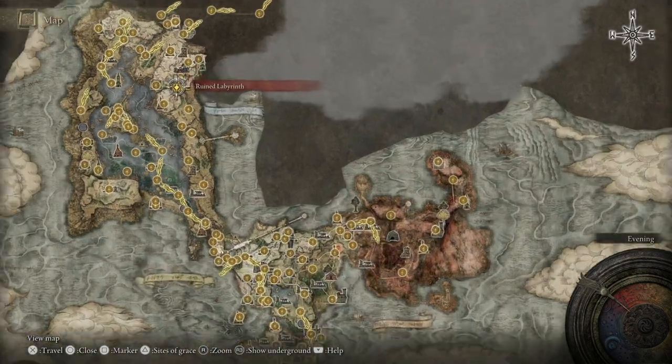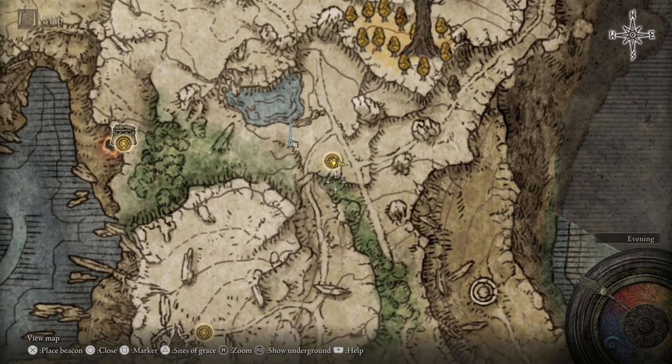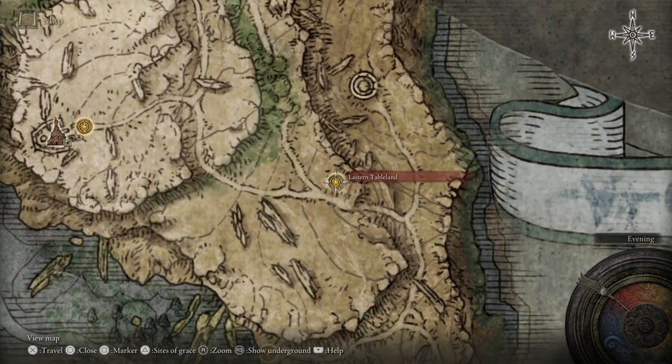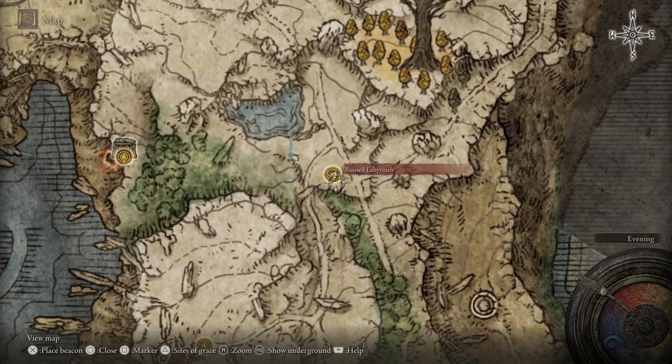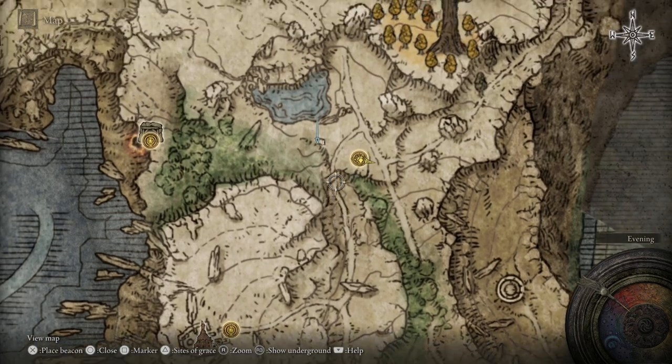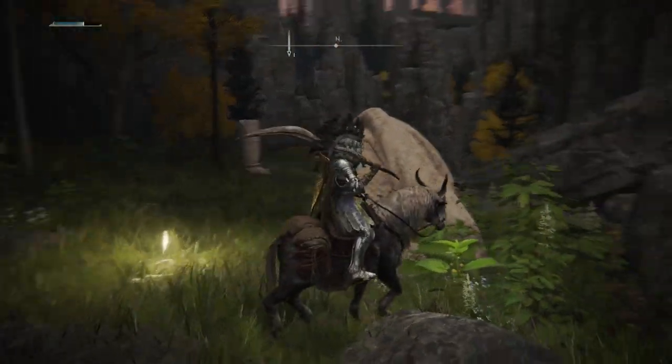For this one you want to come to the Ruined Labyrinth Site of Grace. I find it easiest to get to this one from the Eastern Tableland — just follow this cliff and then come on up. It's much easier to get, because if you come up this road you'll kind of have to fight your way around a hill, and there are a lot of enemies around that way.